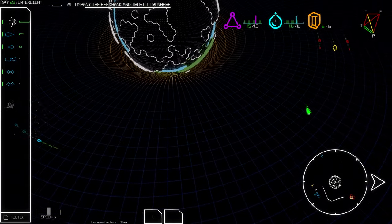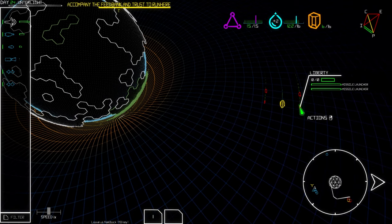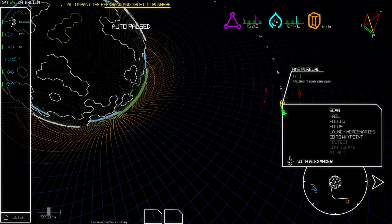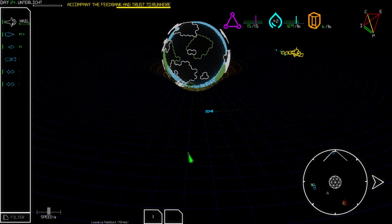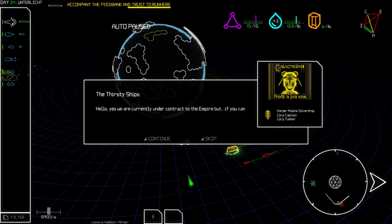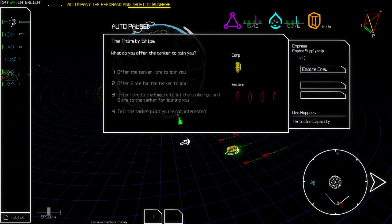I feel like if we hail these other guys we might be pressing our luck — it looks pretty gnarly. But we have to try. It's a Corp crew. 'We're currently under contract for the Empire, but if you can make a better offer we'll provide fuel.' I don't need fuel, so I'll say no. They offer to join for one ore — I don't think they'll do it, and we'd probably sour relations with Corp. I'm not interested, sorry.